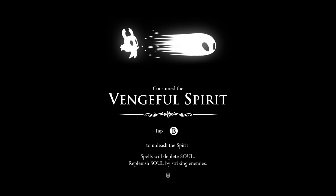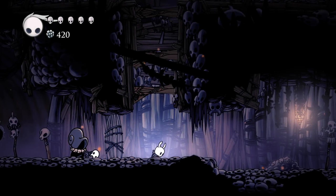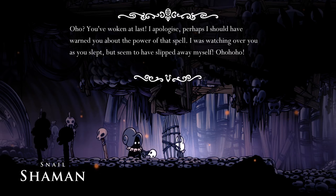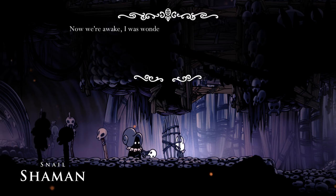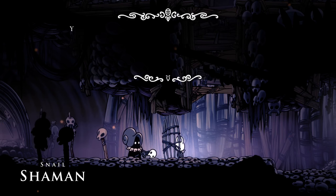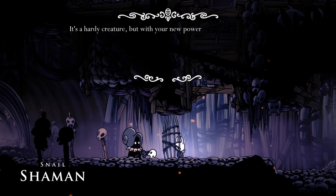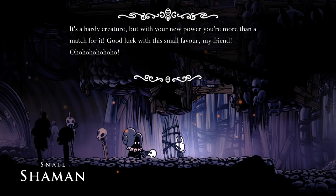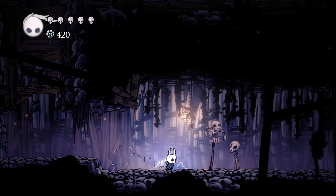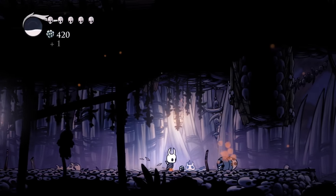Tap B to unleash the Spirit. Spells will deplete soul; replenish soul by striking enemies. I'm assuming that is a projectile attack. It's a little bit more colorful now. You've woken at last — I apologize, perhaps I should have warned you about the power of that spell. I was watching over you as you slept. Now we're awake. I was wondering whether you would do me a small favor — a horrid great beast has made its home in the heart of this temple. I would be quite grateful if you were to venture deeper in and slay it for me. You're more than a match for it with your new power. I appear to have no choice in the matter, so let's do so. Pretty sick, I'm for that.